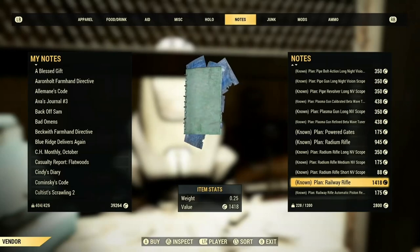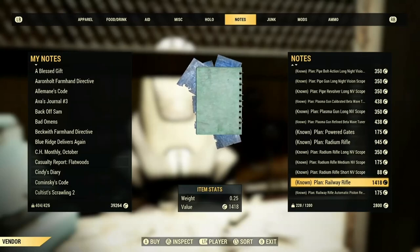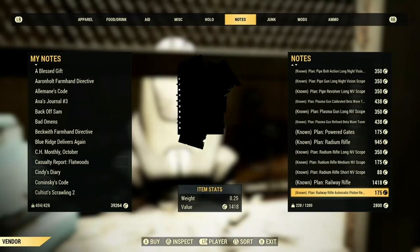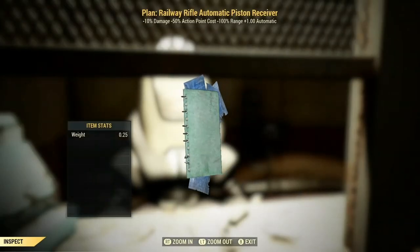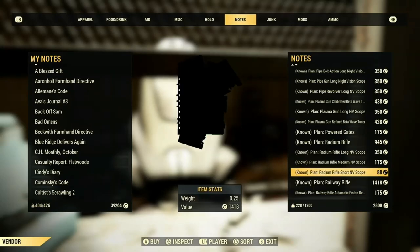The railway will cost 1418 caps. Another plan you want to get for the railway is the railway automatic piston receiver — this is what I mainly use because it's better to use that over the prime receiver.